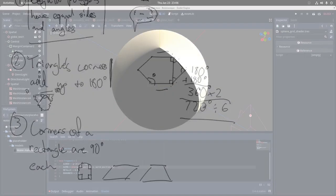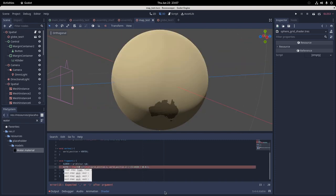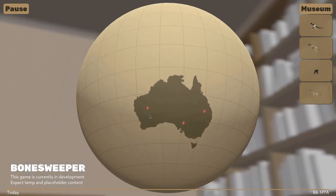Yesterday morning I gave up, and while I was modelling some latitude and longitude lines as 3D geometry, I had a 'maybe this is simpler than I'm making it' moment, and by the end of the evening I had what we see here. I feel like I've ascended to a new level of mathematical consciousness.